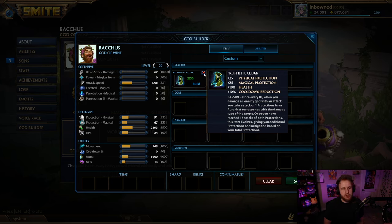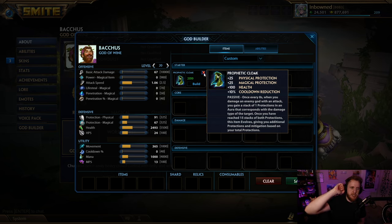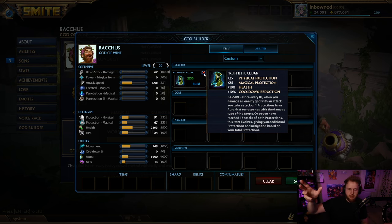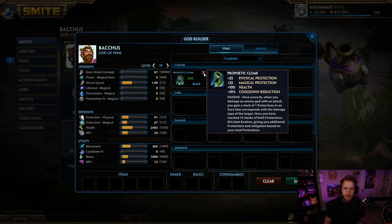Why have I changed my mind? You might be slightly less tanky in the early-to-mid game, but once you finish stacking cloak you're stronger than someone who has Thebes. Once Thebes gets to 30-35 stacks it starts to get a little stronger because you get more protections but not that 10% cooldown. Once Thebes is finished stacking it's going to be stronger than cloak for the most part, but you can still get cloak stacks during that window.